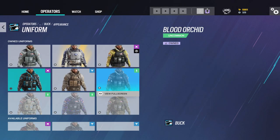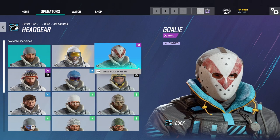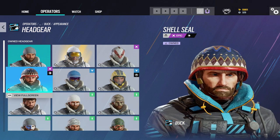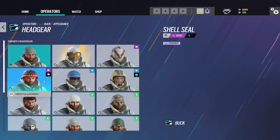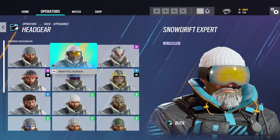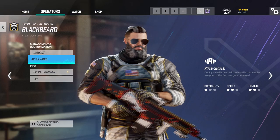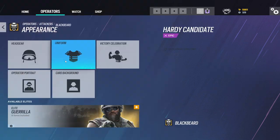Let's go to Buck. If you click headgears for Buck, here it is. Can you put on the elite headgear please? Where is the elite headgear? That one, good sir. This one would be good. Yep. Then we got Blackbeard — oh, he's looking nice. Not gonna lie, he's looking good.